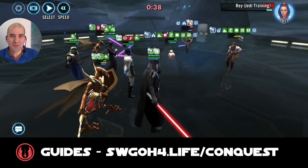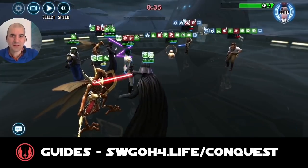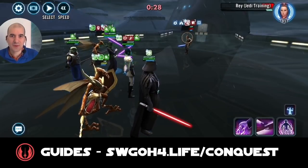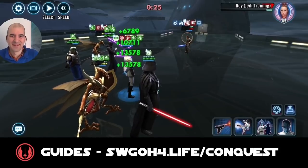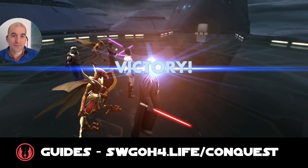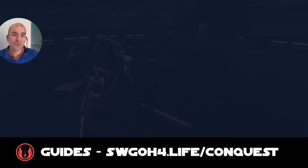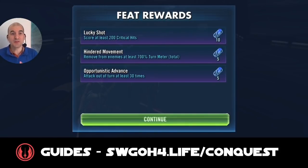We need to finish this before the battle gets out of hand, so I enter merciless to finish off these guys. Finish him off, do one more last turn meter removal, and take out Rey — that's it. Thank you for bearing with me for this 10-minute battle, but without any progress counter we had no idea how much we'd removed, so I ran down the clock hoping it was enough. And yes it was — we completed the hindered movement feat as well as the opportunistic advance feat. Only one more feat to go: win without using any support units.